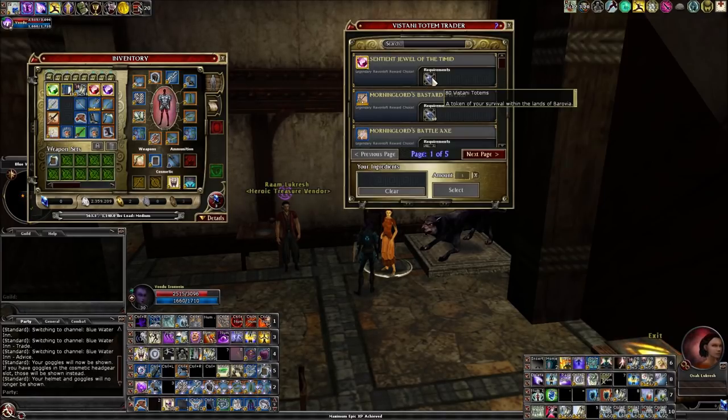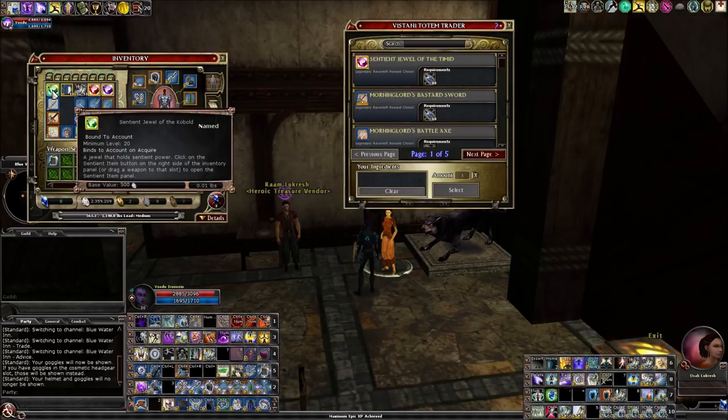The Curse of Strahd raid also has another sentient jewel available — the Covetous Jewel. The 12th anniversary party just ended, and there was a Kobold sentient jewel available from that event, but that event is over now. That was the first sentient jewel available outside of Ravenloft. Right now the only place to get sentient jewels is inside Ravenloft, though they've talked about plans for future ones — I believe they want to do a dragon-voiced one — but who knows when or where that will be available.